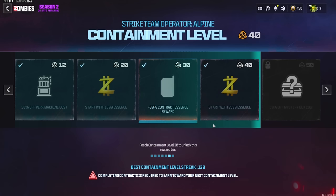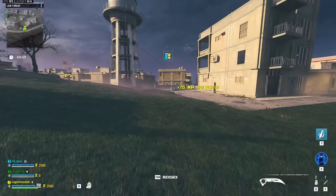We're only going to start the game with 2,500 essence — the highest essence tier replaces the lower ones — but all the other perks are working at the same time.